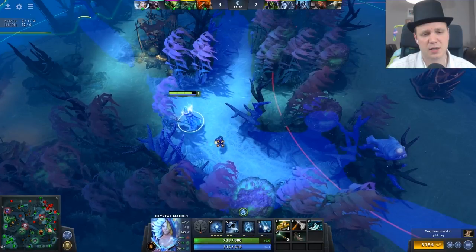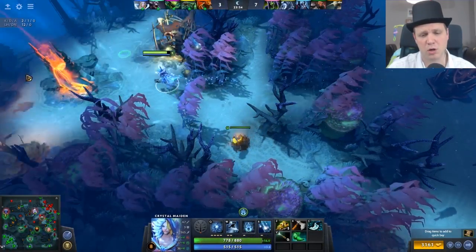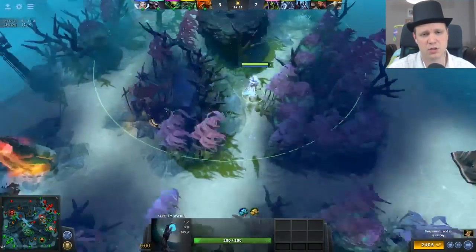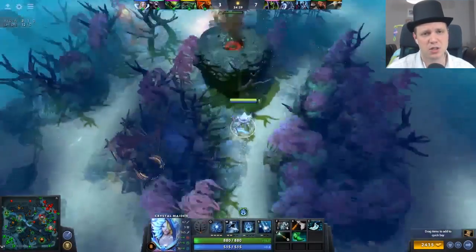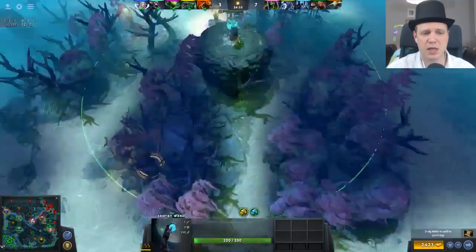If you're concerned about being ganked, this spot is more or less equidistant between the shrine and the tier 1 tower. That gives you good anti-gank vision, and from the eye spot they won't see it either. That's a really good ward spot that should help protect you from roaming gankers in the early game without being instantly de-warded.